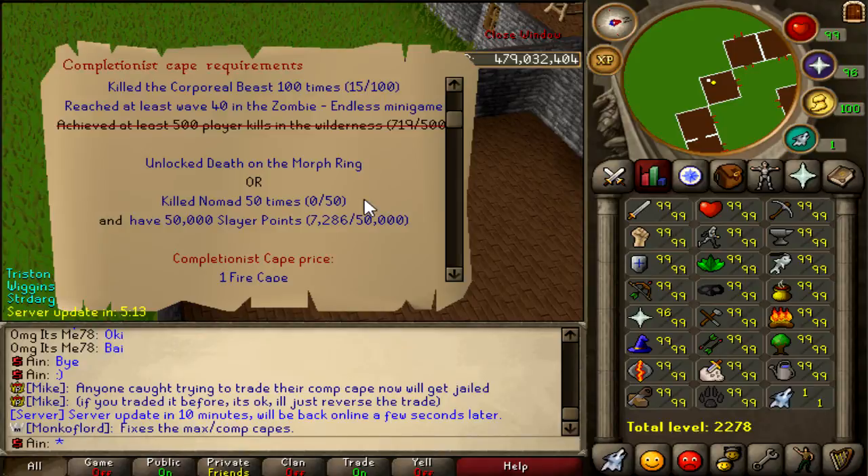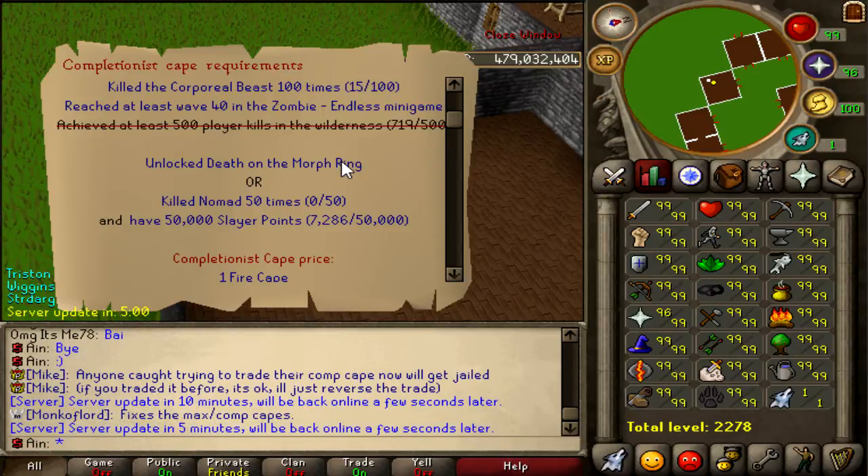One epic thing I have to mention: I asked Mike to make it so that if you don't want to get the Death unlock on your account, you don't have to. He said you can either unlock Death on the Morph Ring, or you can kill Nomad 50 times and have 50,000 Slayer Points. The cool part is you don't have to spend those 50,000 Slayer Points — you just have to have them, which is pretty cool.